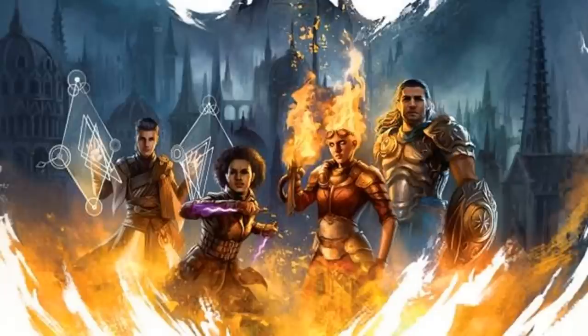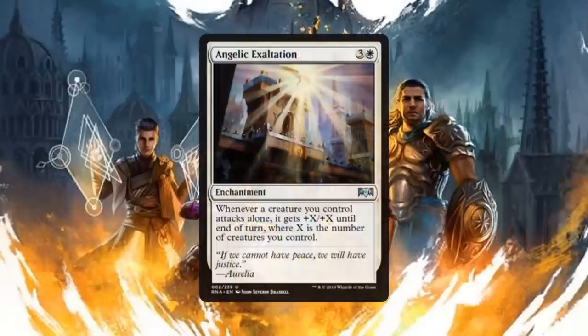Next up we have another enchantment: Angelic Exaltation. For three generic and one white mana, whenever a creature you control attacks alone it gets +X/+X until end of turn where X is the number of creatures you control. This is exalted on a stick. It's very nice to be able to pick and choose what creatures this is going to buff. I absolutely love this — I cannot wait to play this in standard. That is how much I love this card.